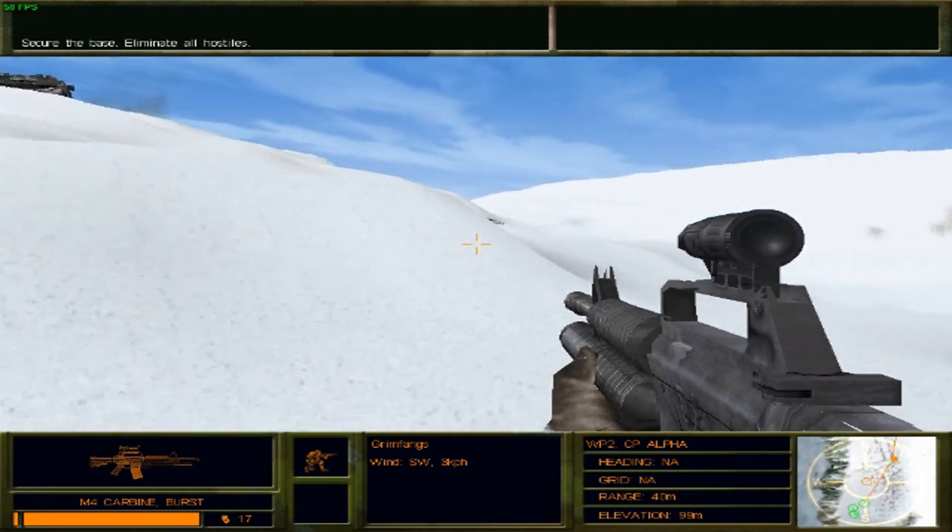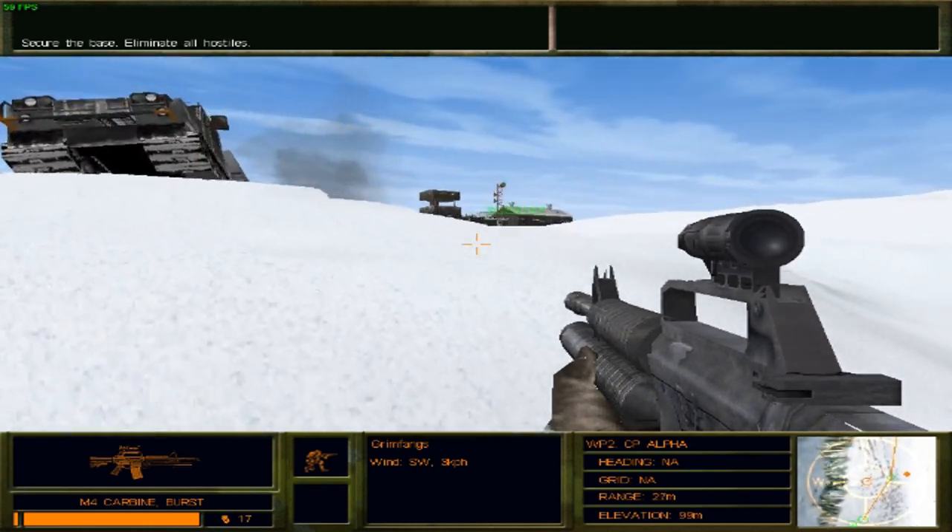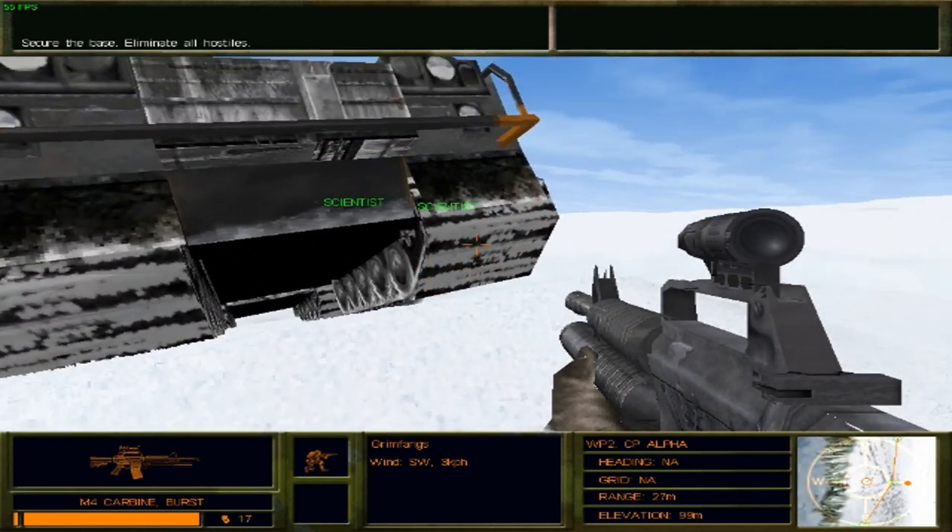I know exactly how this mission goes. There are dead scientists here. Basically, we have to go inside the base and secure a few hostages.